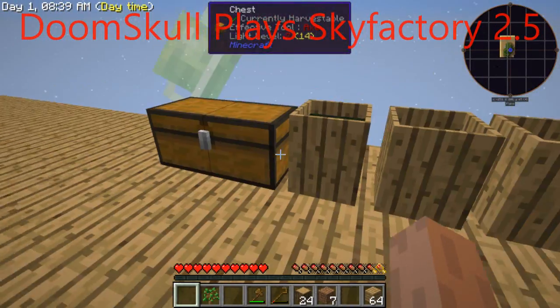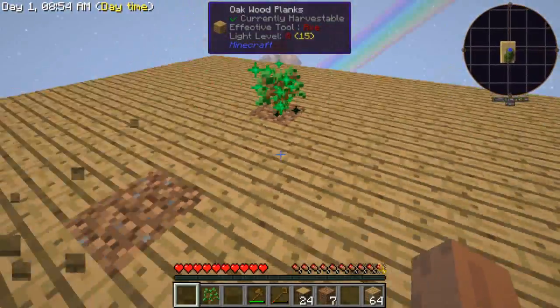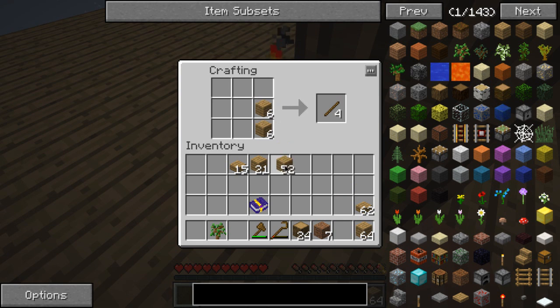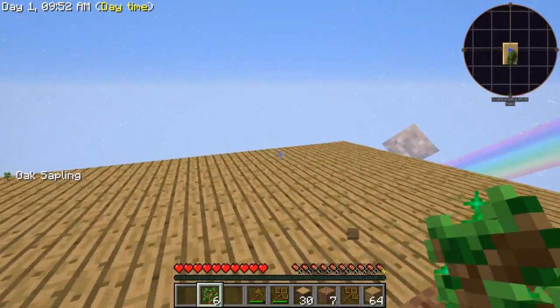Hey, welcome back to another episode of SkyFactory 2.5! Not much happened since last episode - like a minute in Minecraft has gone by and that's it really. So let's get started. I'm going to need to make a bunch more crooks - I'm gonna need a lot. Finally, I'm gonna make a compressed crook, like so, and I'll make another one.